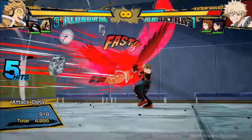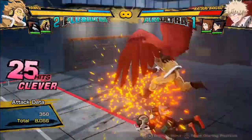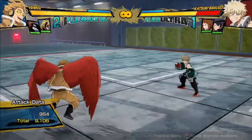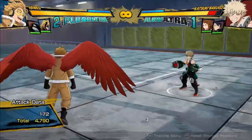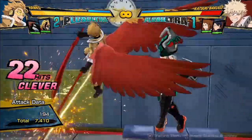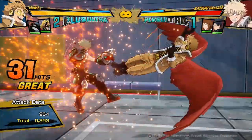So the bread and butter for Hawks looks like this. With a single dash cancel, you're going to be getting about 9200 damage consistently. Obviously the damage will change depending on his multi-hitting moves, so depending on how much you let every hit connect, you can get some pretty decent damage off of everything.